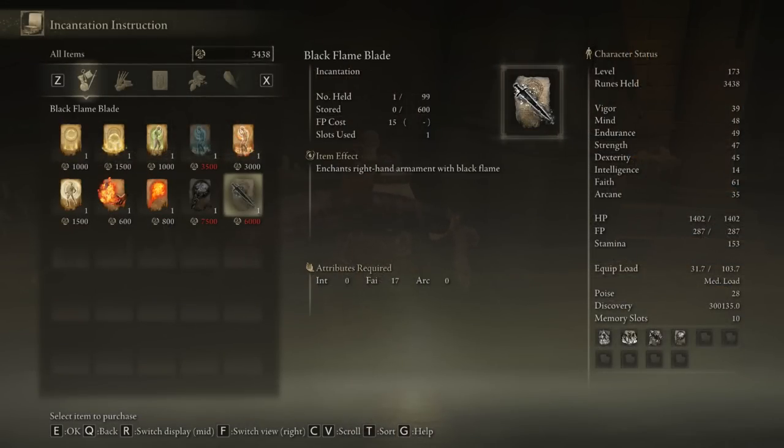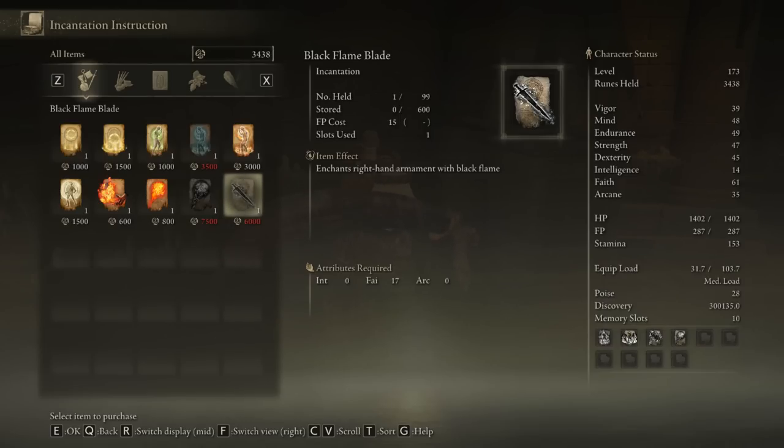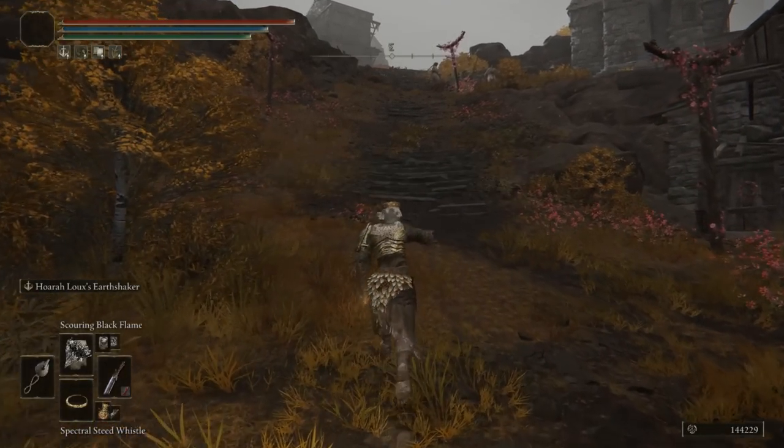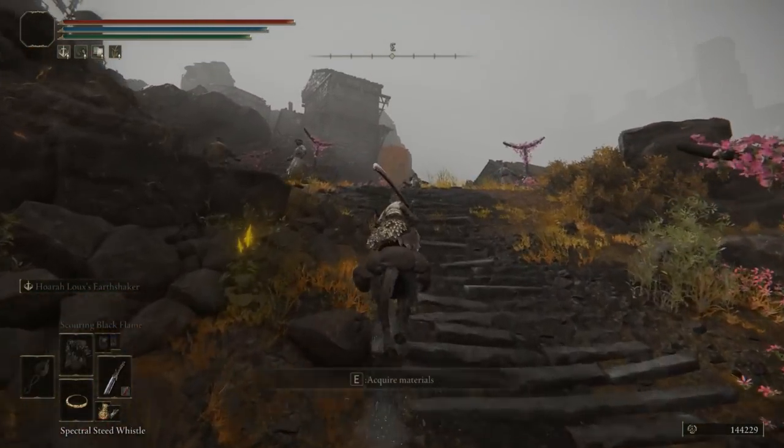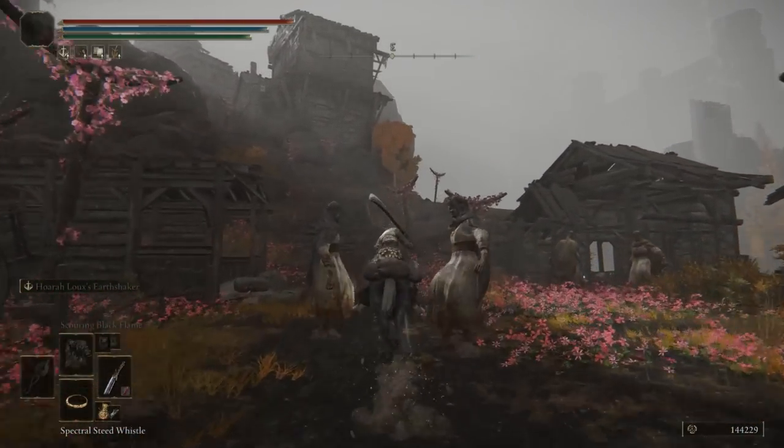The spell that we want is going to be the Black Flame. Now the Black Flame Blade is worth picking up, yet at the same time it only lasts seven seconds, so we are personally not going to be using it in the build today. Feel free to purchase it because it might be useful later on.